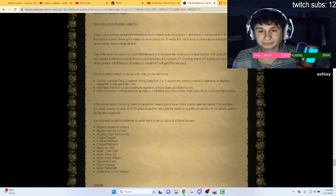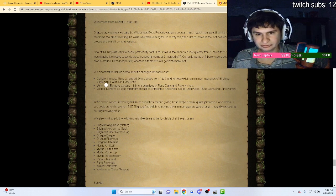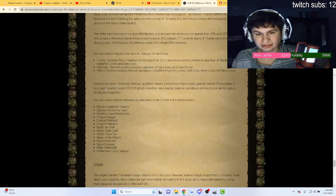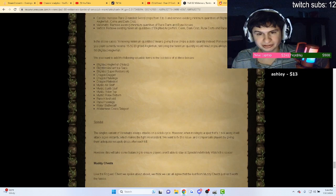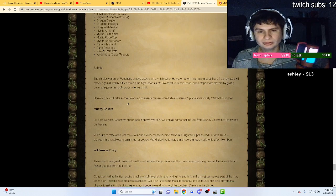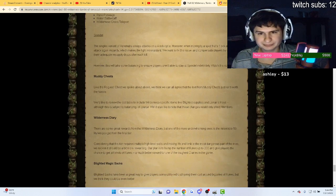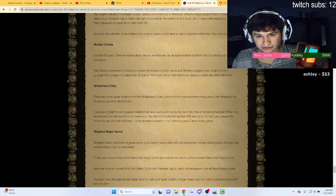For the wilderness boss reworks in multi, they've buffed Callisto, removed some bad drops from Vetion and Venenatis, and are adding a bunch of new items including lighted anglers, dragon daggers, and mystic air staves. They're also buffing Spindel and working on making it easier to fight Spindel specifically.